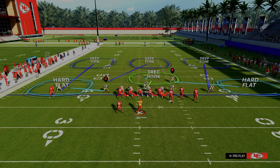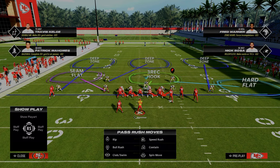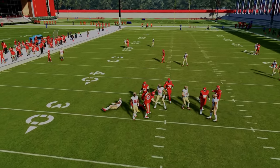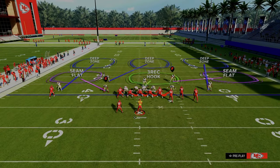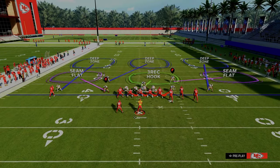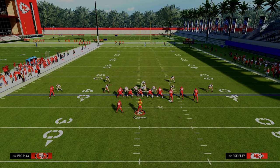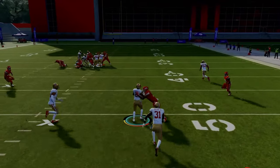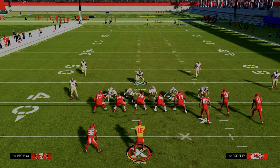One of the most important things when running this specific setup is to reseam flat the linebacker on the left-hand side — that is super important. As you can see, you get really nice pressure out of 6-1 with this setup and you're able to craft really nice coverage adjustments as well. This defense is really good against plays like wide curl — look at how the seam flat matches it and plays it really well.